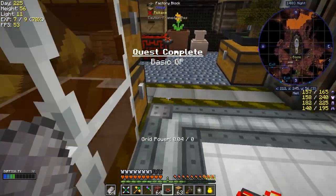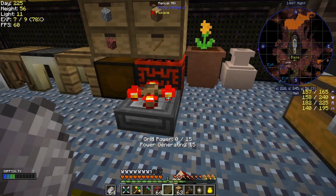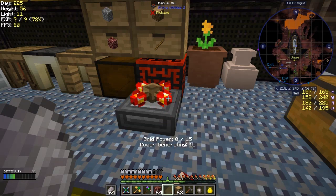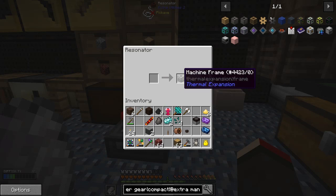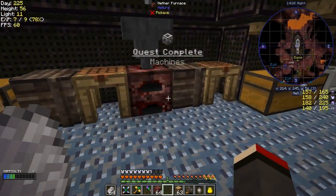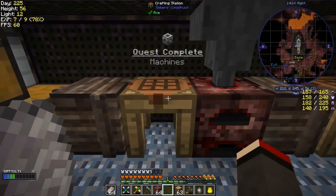Oh, another quest — Basic GP. I didn't even realise there was a quest. All you do with this is just hold down the right mouse button on it, and that should do it. That's generating 15 GP. And then you'll have to look at this thing over here — we've already got our machine frame. So that's how we get the machine frames. We've even completed another quest — my goodness, I'm going through those quests today!